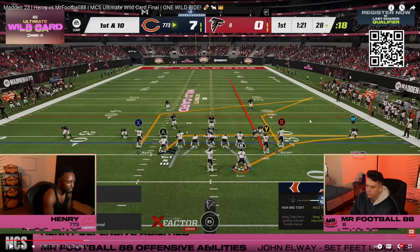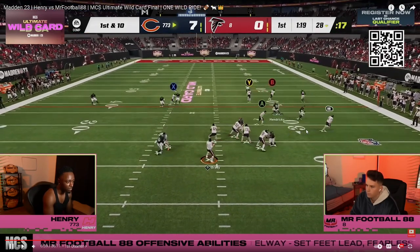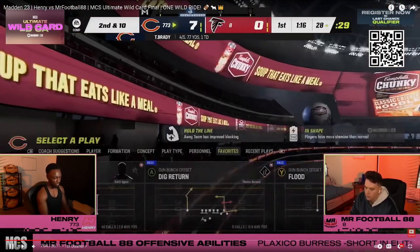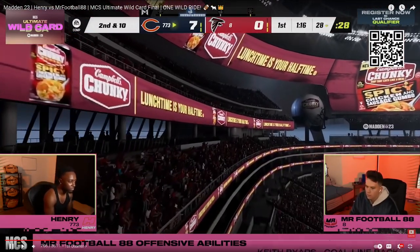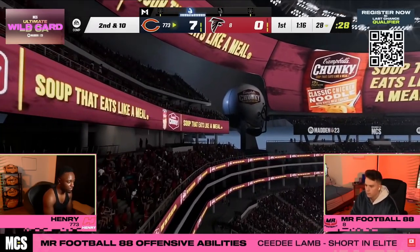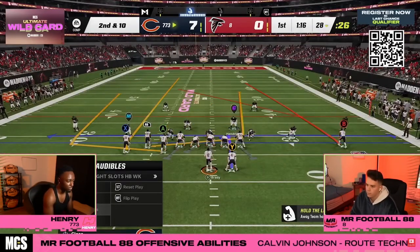About 50% of Henry's play calls so far have been a Y-Sale type concept — a corner, a fade, and a backside deep dig or post route over the middle. Interesting that the best player in the world is using air raid concepts. He throws the corner route, kind of a risky throw, and it didn't work out. That's why putting the outside player on the corner isn't always preferred — the inside player would be better.